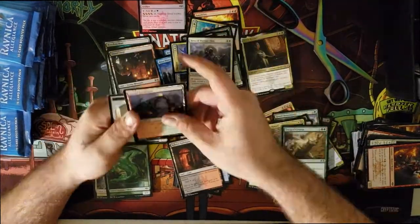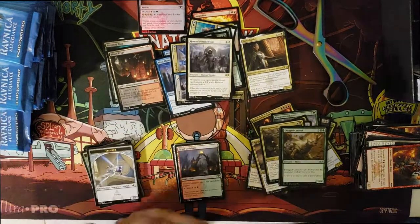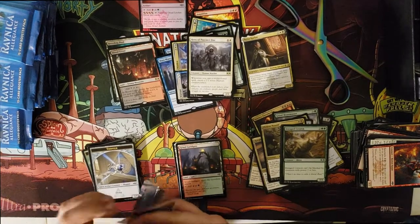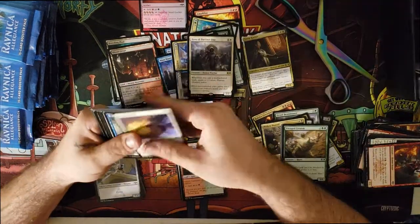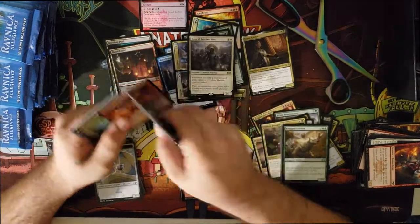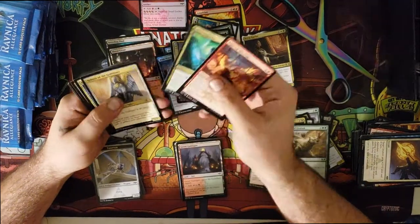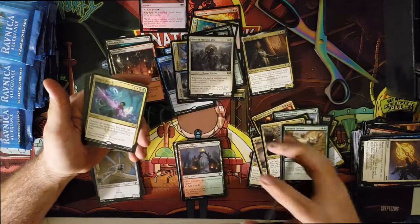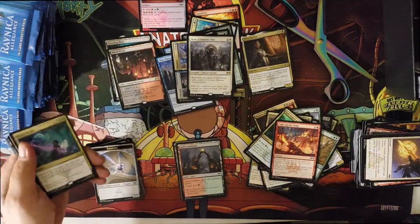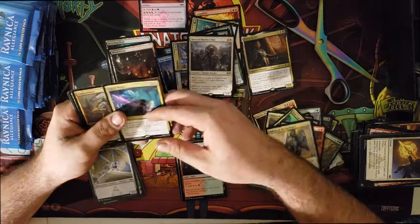Hero of Precinct One — I'm actually a fan of this card. I'm buying play sets of them because I think they're gonna go up in value, especially in Commander, just because there are a lot of multicolored spells and they're gonna do well. Like if you're playing any multicolored spell — a black and white spell like Kaya's Wrath — it pings off even though it destroys all creatures. The trigger still goes and you still get the one-one human creature token.